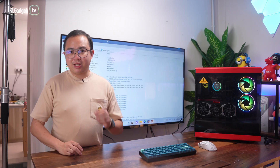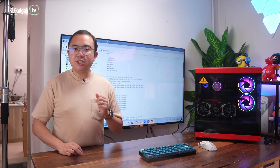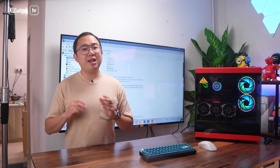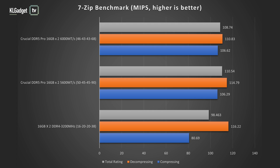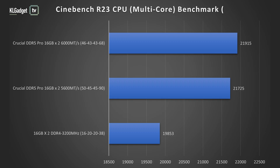In terms of productivity and creative benchmarks, this is where the Crucial DDR5 Pro really shines over our DDR4 system, where it managed to get more than 30% improvement in compressing and decompressing tasks in 7-Zip. In Cinebench, the Crucial DDR5 Pro offers a 9% score improvement in the multi-core tests.